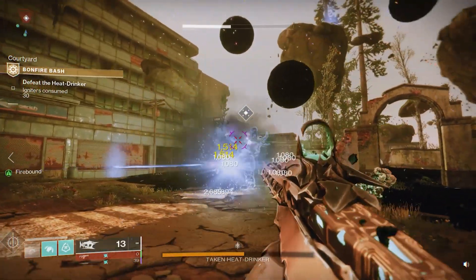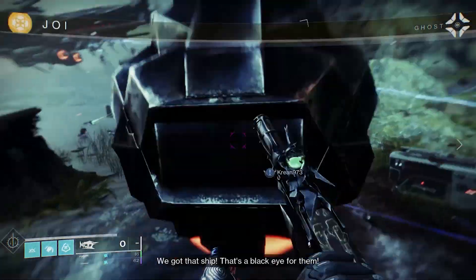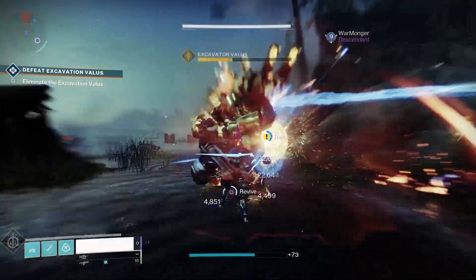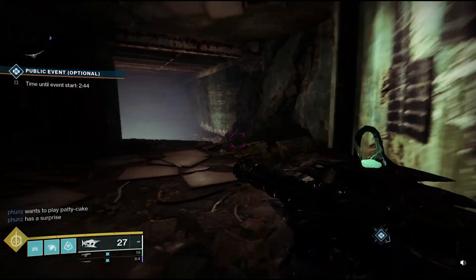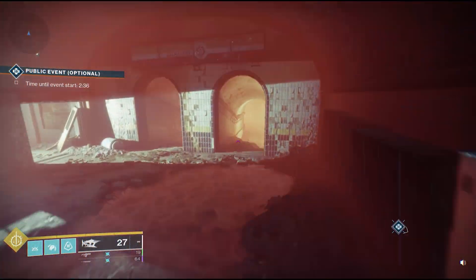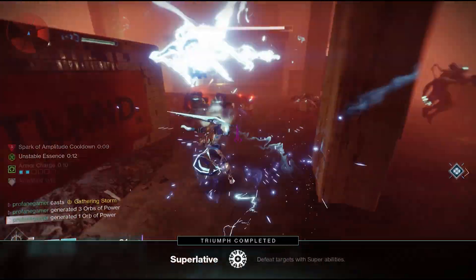The first method I would recommend is farming public events, specifically those on the EDZ. If timed correctly, you can ride a chain of continuous public events all the way around the EDZ. And when you do have to wait on a public event, the EDZ offers some of the fastest lost sectors to knock out while waiting. Normal lost sectors reward one Silver Leaf per completion, while public events will reward between two and four. So by farming the lost sectors and public events on the EDZ, you'll be able to rack in a ton of Silver Leaves in a short amount of time.